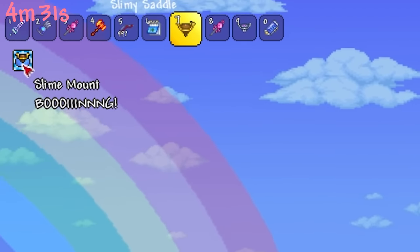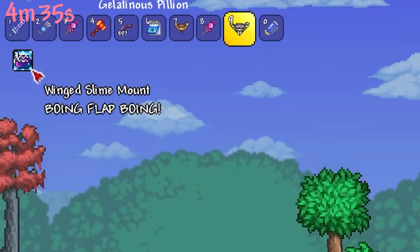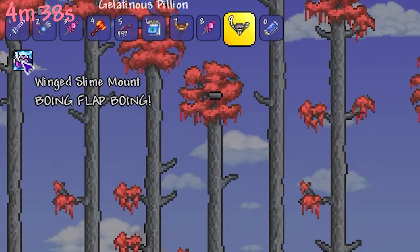The Slime Mount has the buff tooltip 'BOING,' while the upgraded Gelatinous Pillion has the buff tooltip 'BOING FLAH BOING,' indicating its upgraded ability to fly.